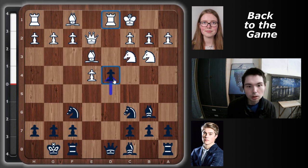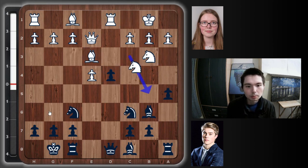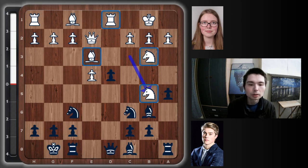The pawn on d4 is self-pinning because it seems it can't move — yet it's defended by knight, bishop, and queen, while white also has three pieces on it: knight, bishop, and rook. After the king gets out of the way and a5, knight b5, white now has four pieces on this pawn: bishop, knight, knight, rook. It looks like this pawn is dropping, but not in the way you'd expect.